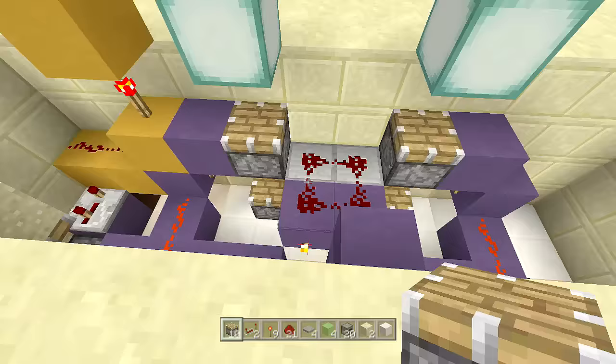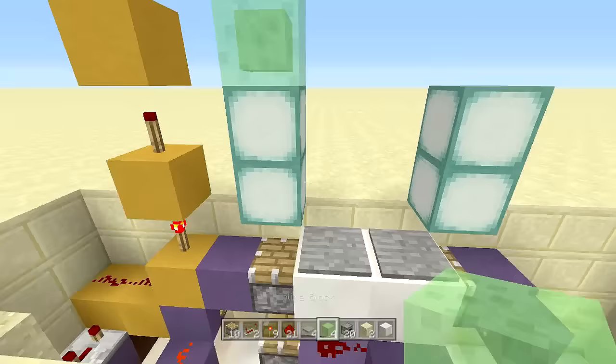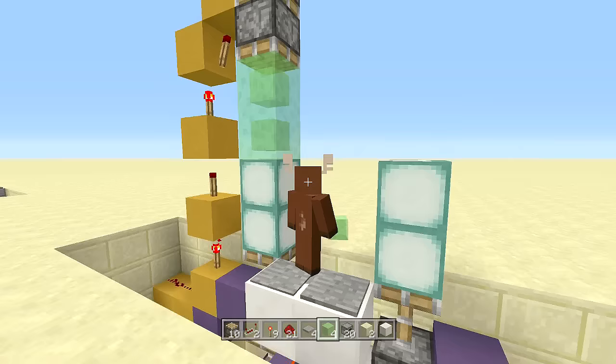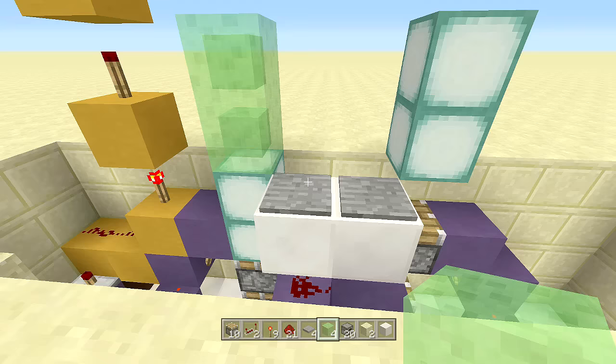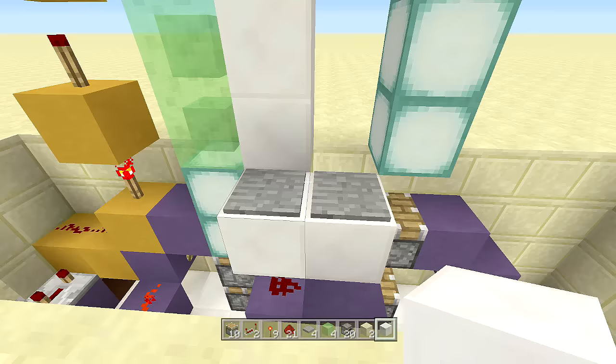To test one side: hook up a stone pressure plate, place your block of choice on top of the two pistons, then place the pressure plates. Before clicking, place your slime blocks — otherwise it won't work. Once your slime blocks are in place, test it: the door goes up, and when you let go it goes back down.